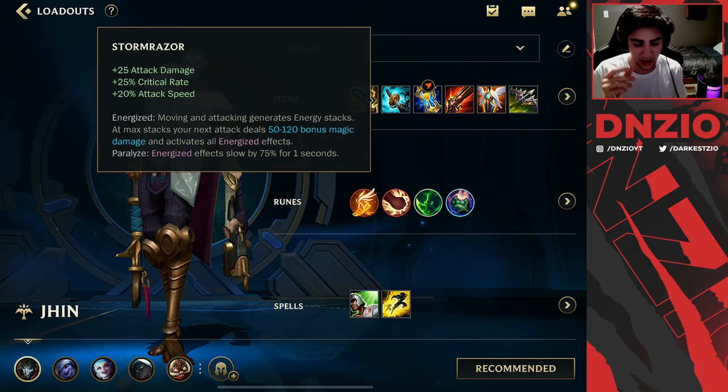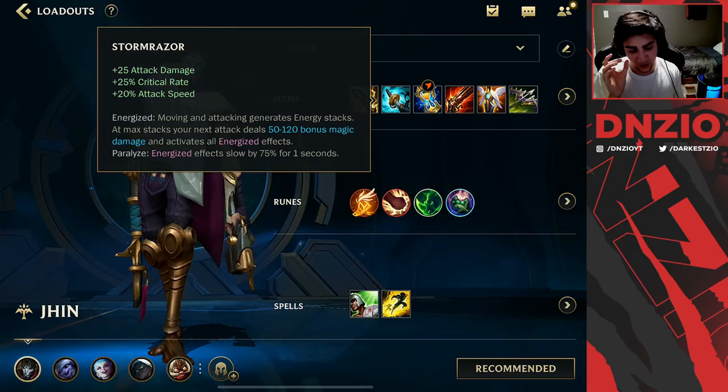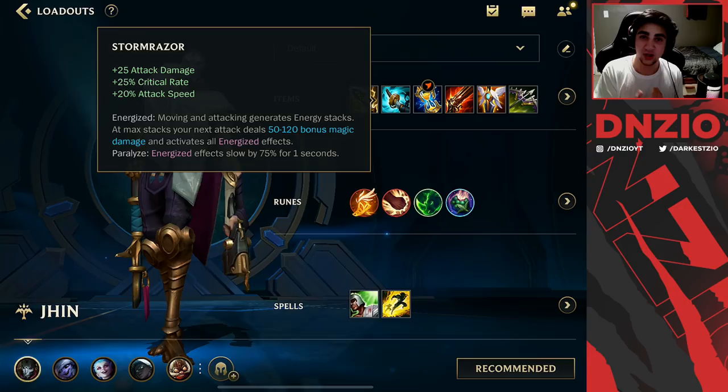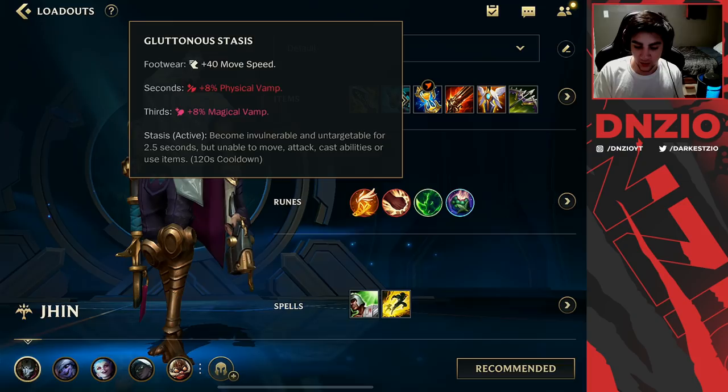Now we officially have the first item that has crit and attack damage without being purely attack speed. Stormraiser is such a key item on Jhin because you're finally able to build a crit item that comes with attack damage and attack speed together — it's a very strong item for him. The passive is very nice because once you slow enemies down, you're able to secure them and follow up with a root after you slow them.